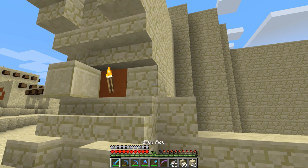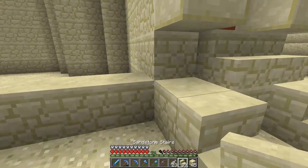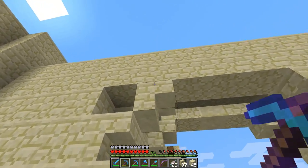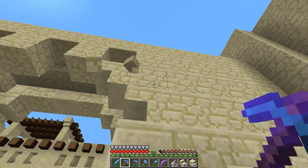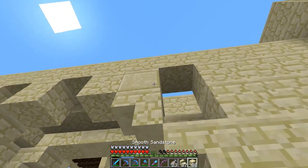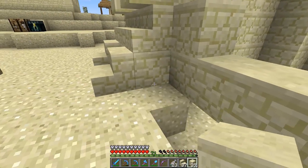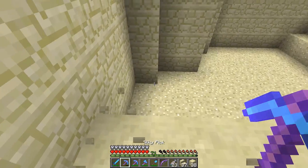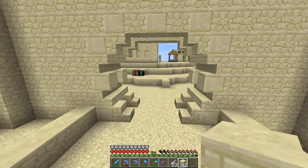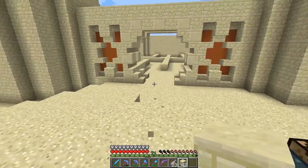Let's give that a go — where's my smooth sandstone? There it is. Smooth! You go there. And then we need to do all that smooth sandstone stuff on this side as well. Smooth, smooth, smooth, smooth — and smooth. Beautiful. So we get that going, and then finally patch that guy in as well. So that's kind of our main entranceway, which I think looks really interesting. Like, that's not bad.